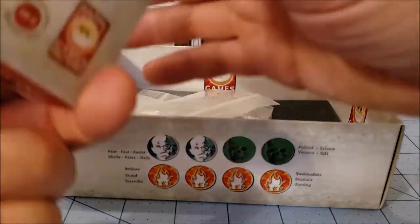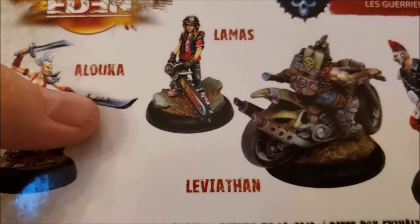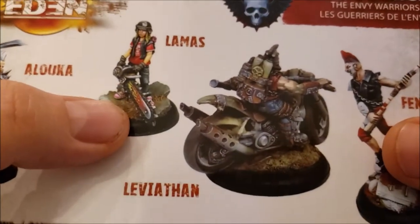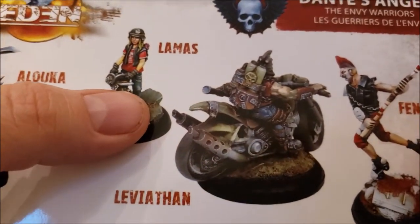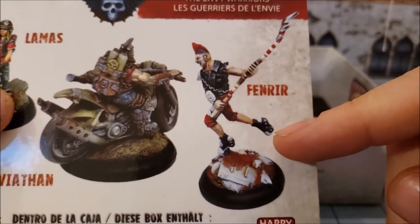Besides Leviathan, we have three other members in our gang: Aluka, Lamas — probably Lamas, though Lame-ass works too — and Fenrir.